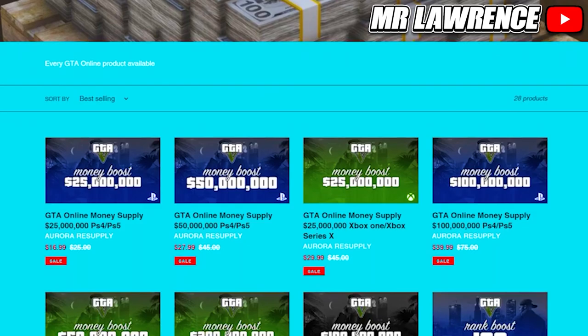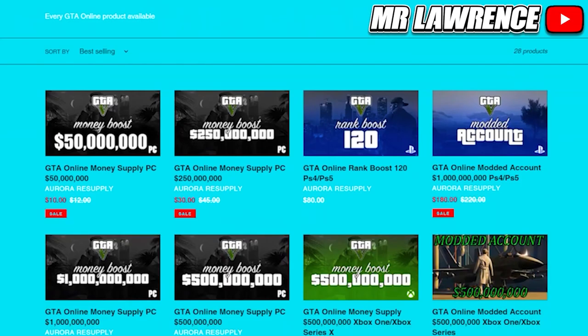But before we begin, check out Aurora Resupply. They provide multiple GTA services such as modded accounts, money and rank boost for all platforms. They are really fast and reliable, the link will be in the description below, and let's get straight into the video.